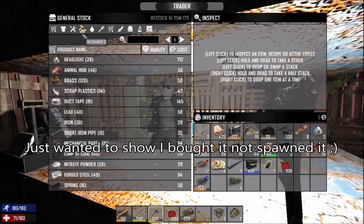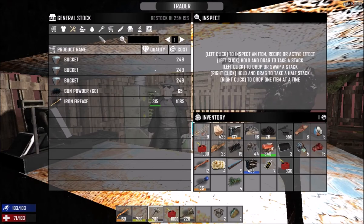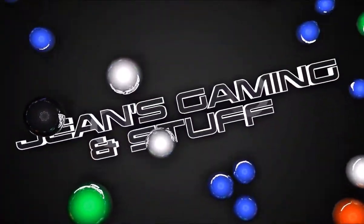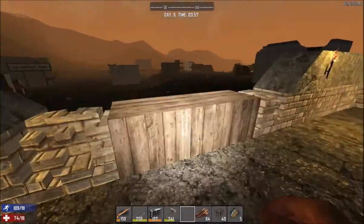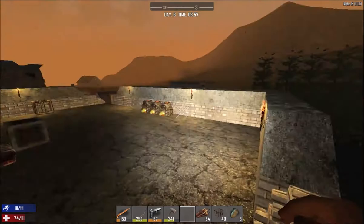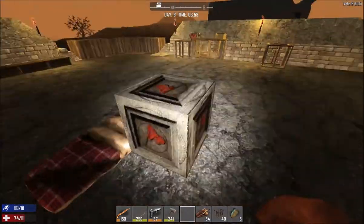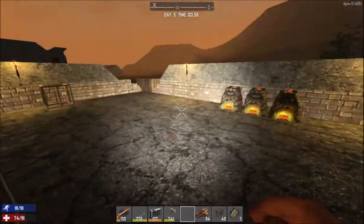As you can see under tools there's actually a green fire axe I'm gonna be buying that. Hey guys and welcome to episode 8. This episode I want to secure the base. As you guys can see I made three forges and a workbench, and I went to fetch all my stuff from the other base.